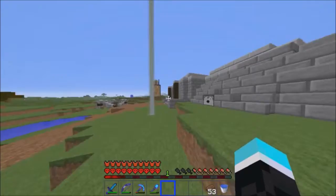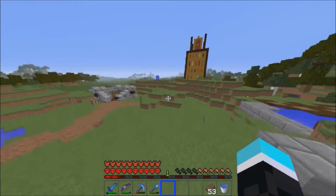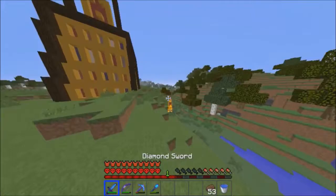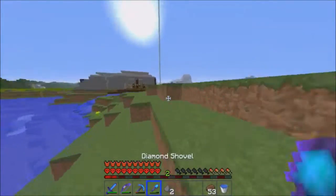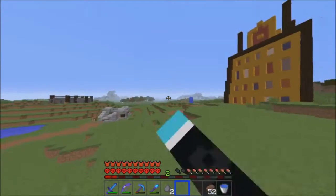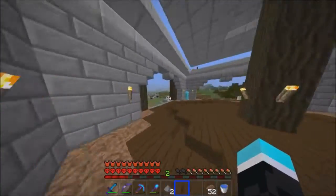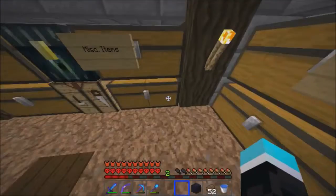I went online and used a biome finder because I really need to find a mesa, a desert, a savannah, and potentially a jungle. I found a savannah, the desert, and the mesa all in a relatively close location — though they're thousands of blocks out. So I found the coordinates to get there via the Nether and I need to build another portal.